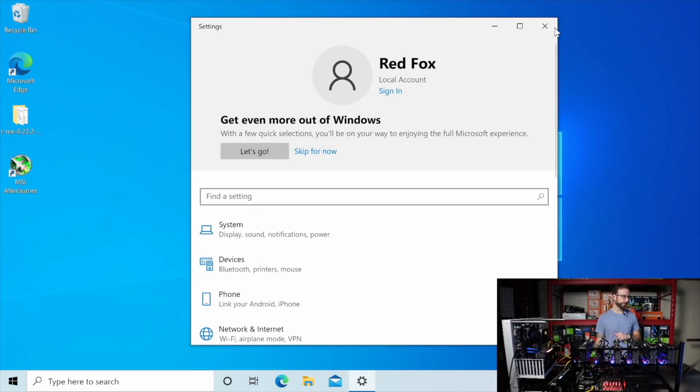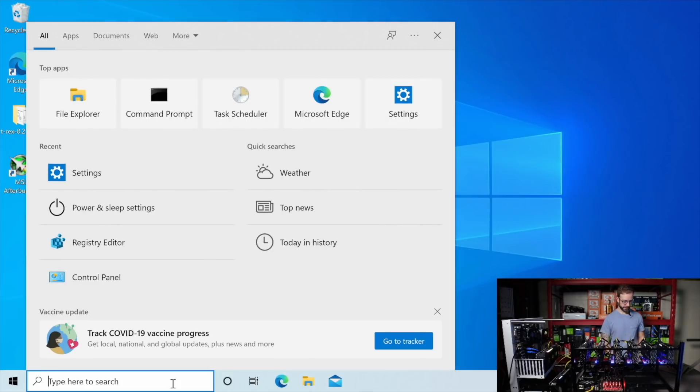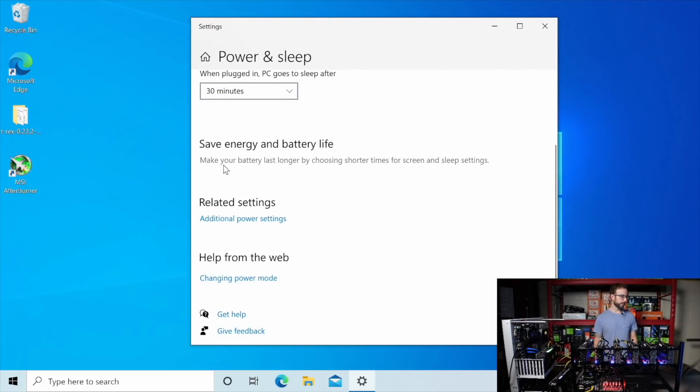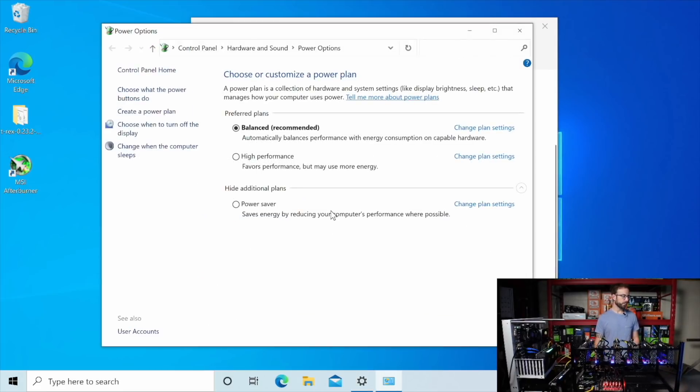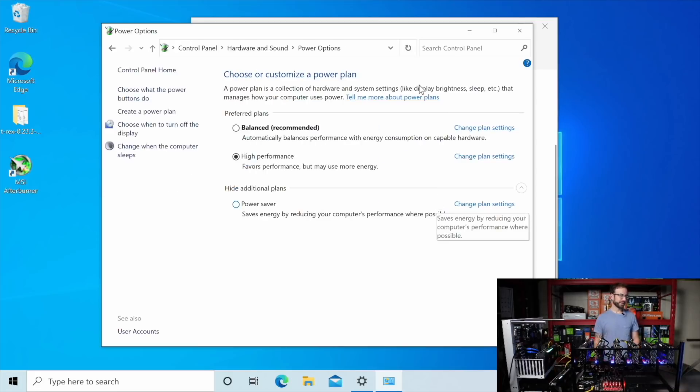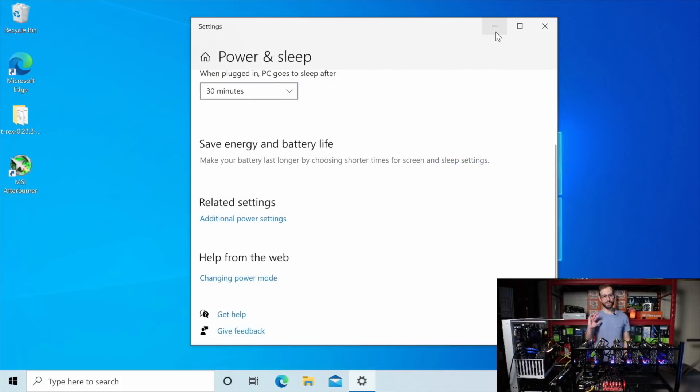Next, look at power settings. Type Power into the Start menu search bar — Power and Sleep Settings come up. Go to Additional Power Settings and switch to High Performance. Under Change Plan Settings, make sure the computer is set to sleep: Never. If you don't do this, the machine will stop mining every 30 minutes or whenever it goes to sleep — this has happened to me many times over the years and I always forget to change this setting.